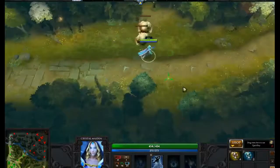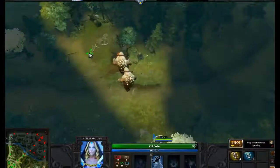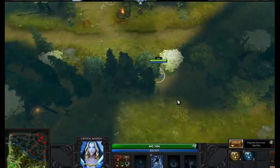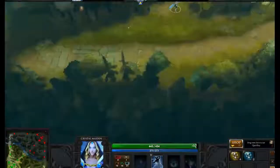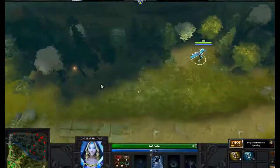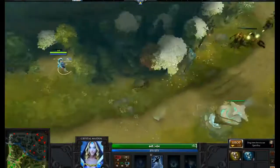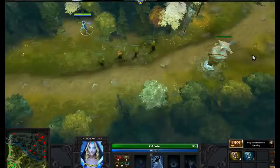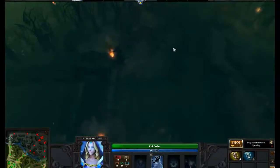The reason behind stacking first is that it denies the creep wave much faster. If you did not stack and pull, your neutral creeps — or rather your lane creeps — actually kill the neutral creeps, and then you'll have your wave plus another wave coming at once. So it'll be double-waving and your lane will actually get pushed.